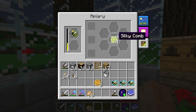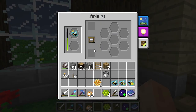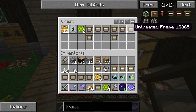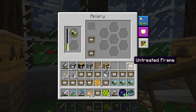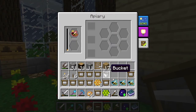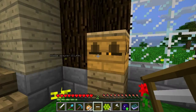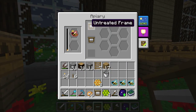This one has a tropical queen — it's still producing silky combs, which is cool. I put some untreated frames in here now; I think this boosts the production of something. I've got some more untreated frames ready — I'm going to put these in every apiary. Let's put three in this one because I really want to see what the tropical bees do. I have no clue. These are almost finished. Cool, let's see what that does.